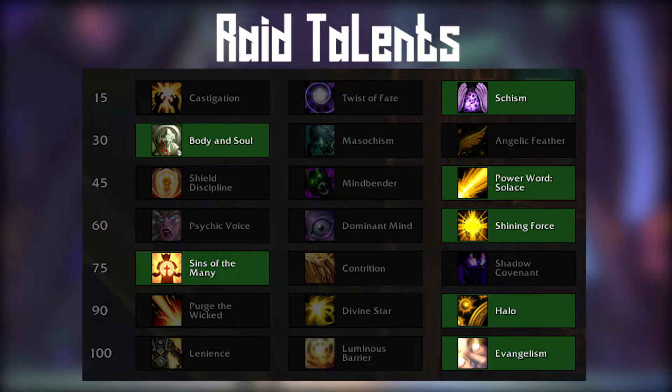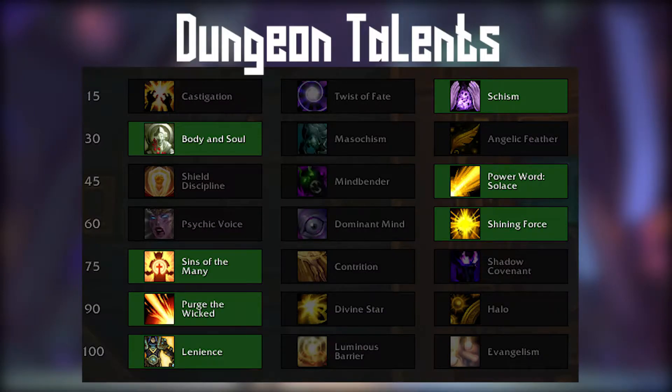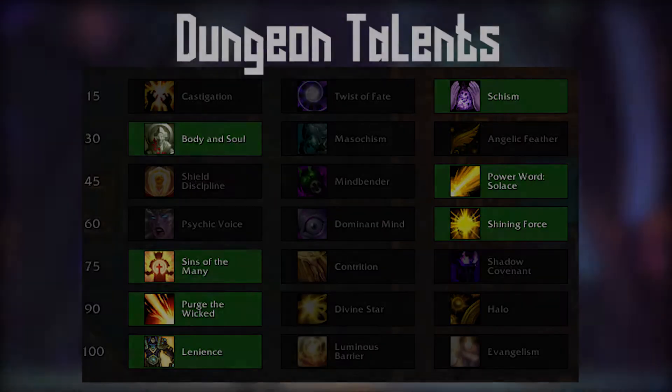There are two different talent builds for the Disc Priest — one for raid healing and one for dungeon healing. The raid healing build focuses on making our big raid-wide combo stronger and more efficient at using mana, as well as things like Evangelism to extend our atonements and Halo for raid-wide burst healing. The dungeon talent build focuses on increasing damage output and giving a little more burst healing through talents like Sins of the Many.